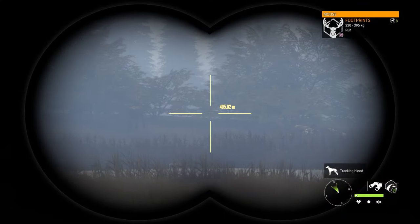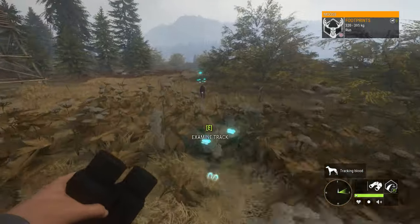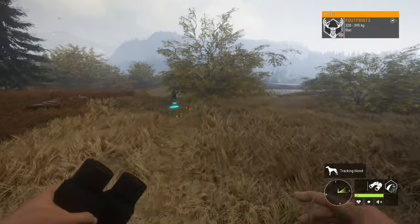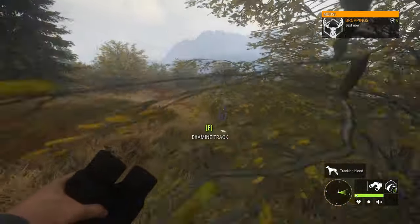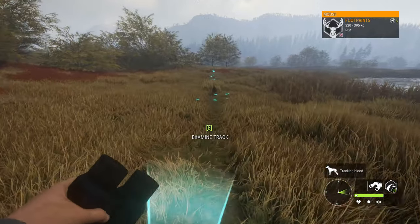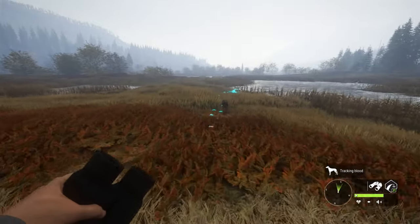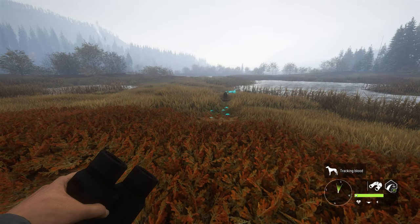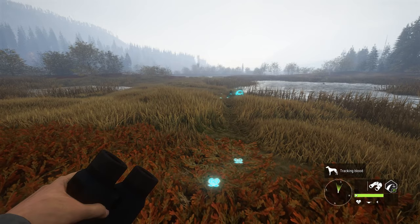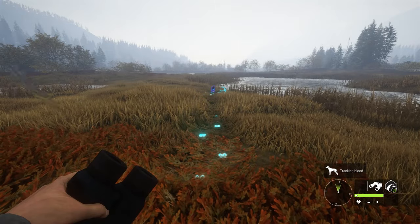We could shoot another one to show the perks the dog has to make it even better when you're leveling it up. If you tell the dog to sit, lay down, or stay, he will stay there — at least at the current level he's at. He'll stay there until you get 50 meters away from him, then he'll come straight to you.